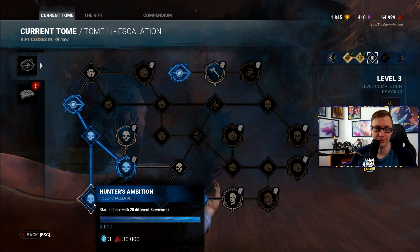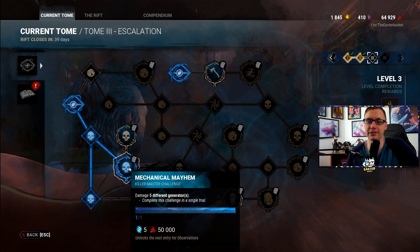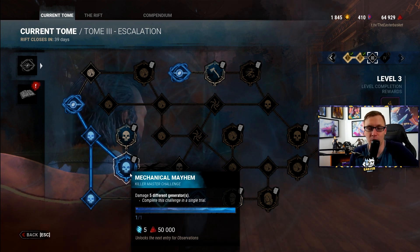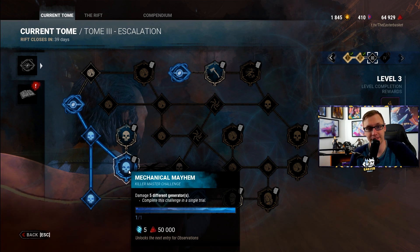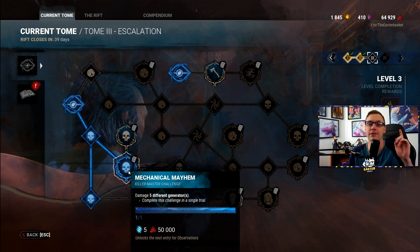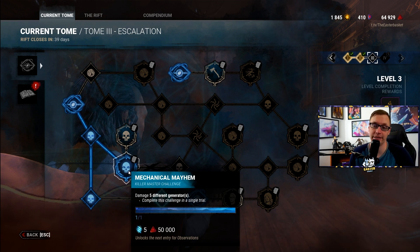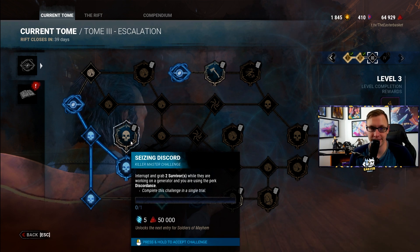Next one is Mechanical Mayhem: damage five different generators in a single trial. I used a Wraith with a Windstorm add-on so he moves faster in stealth, and the add-on that makes him kick generators faster while in stealth. I just roamed around, found somebody, kicked a gen, then left until I had kicked five different generators. I didn't even care about winning that game — I just wanted the challenge done.